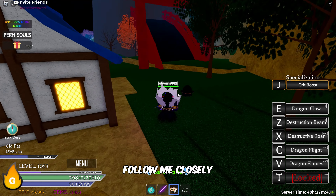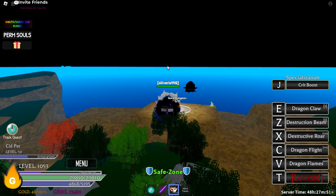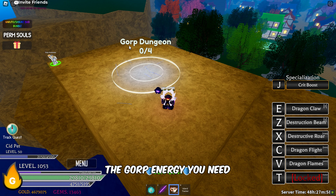Now to get the GORP energy, follow me closely. You'll have to do this dungeon. There's a chance of encountering a super boss. Defeating this boss will drop the GORP energy you need.